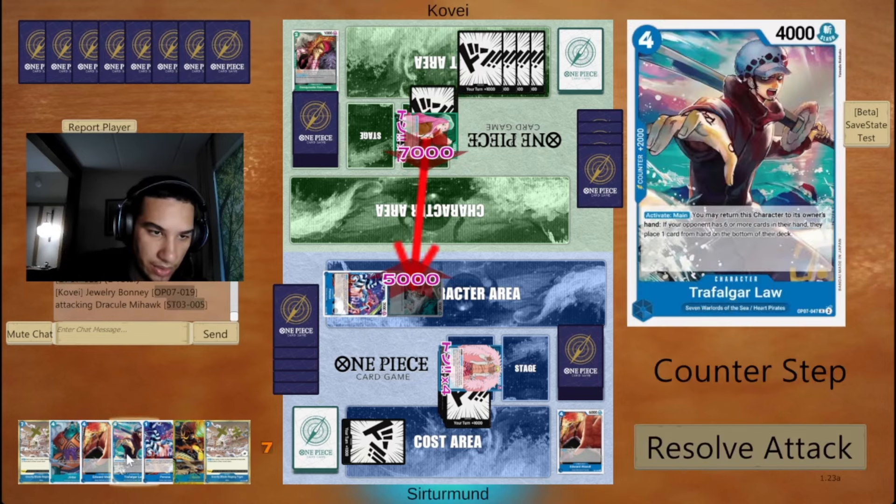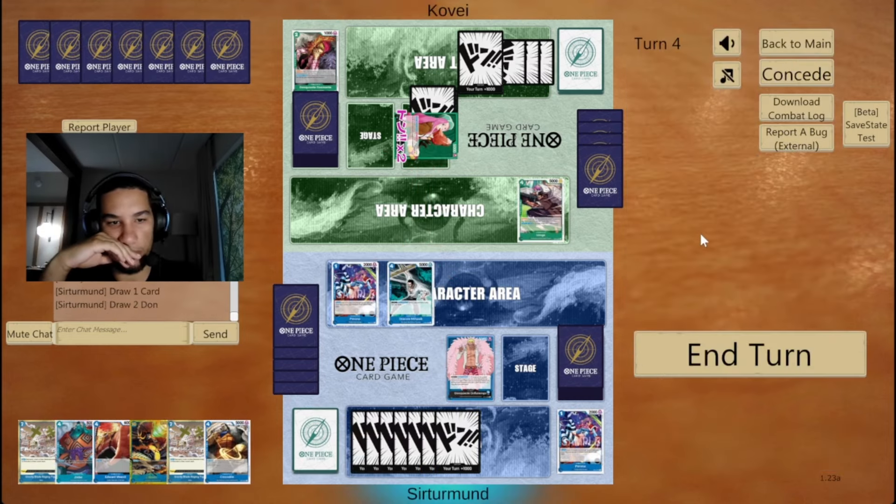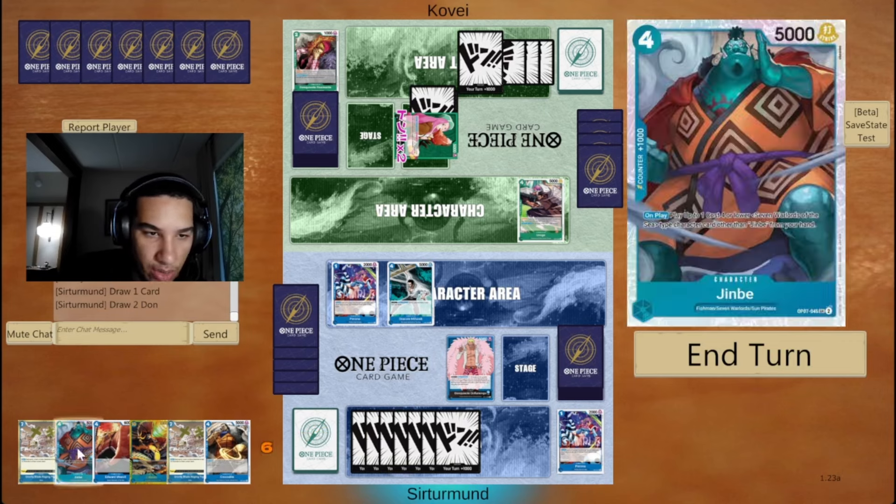Here we can just give a 2K, 1K. Do I want to give them this Perona though? I think we do, I think we don't mind. Yeah, I think we don't mind this — we can go here and here.